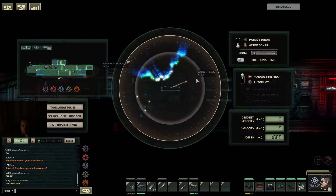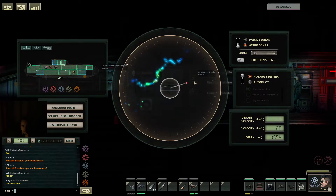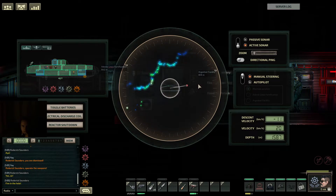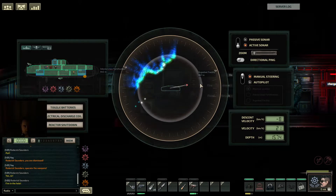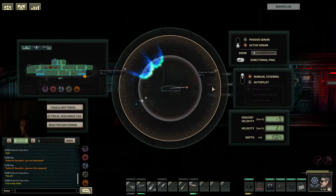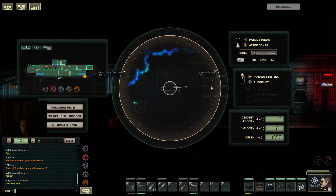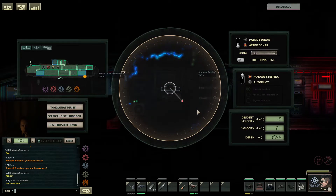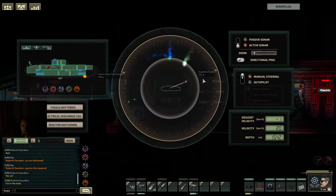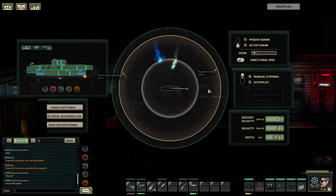I think it killed only one, maybe two. 900 meters. One died — two spinelings are still in pursuit. On top of us is an ice spire — doesn't need to be shot. No, it doesn't.